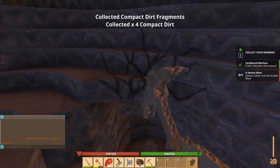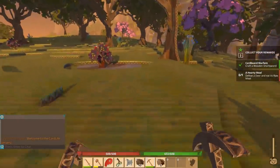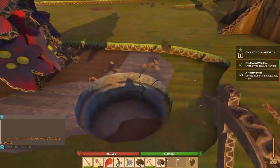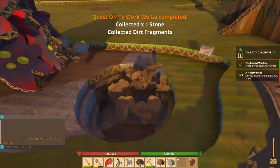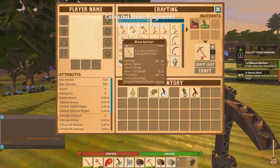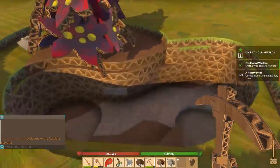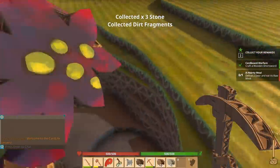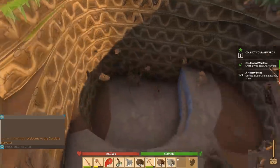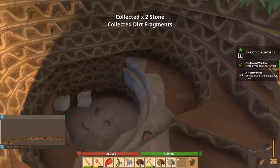That doesn't seem to be giving us anything — let's just grab this stuff right here. Might as well take it. Oh, it looks like there's a decent size stone deposit here. Can we make a stone axe? No — oh it takes a lot more stone than I realized, way more. Once we get the basic tools we'll have to go out and start looking in the caves for things as well.